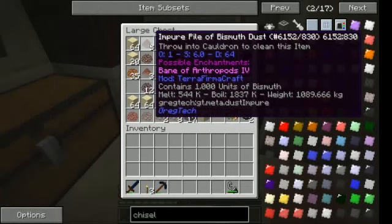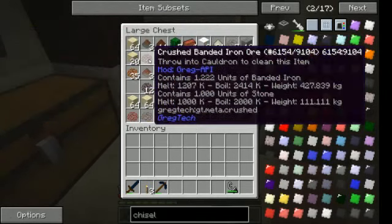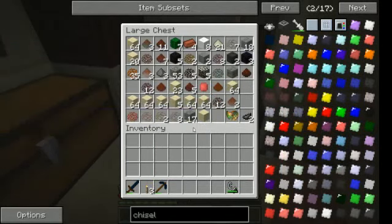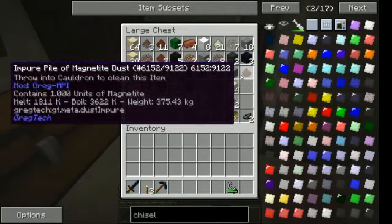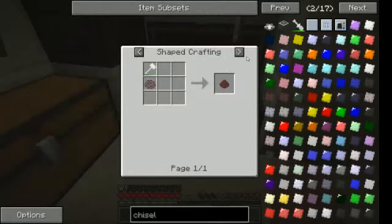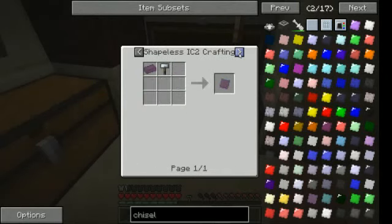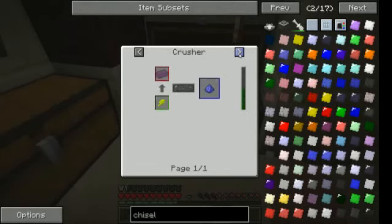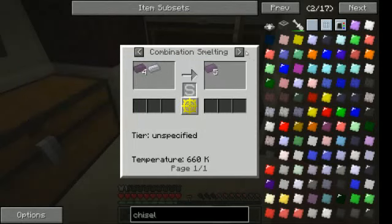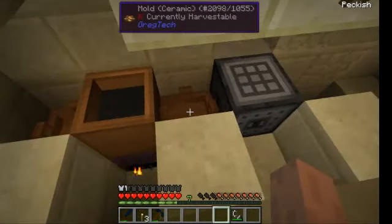I might also do the bismuth — yes, bismuth is also okay to do, because they do not alloy with the iron if I remember correctly. The only thing lead alloys with is antimony, so there is no danger that you lose iron because it alloys with lead.